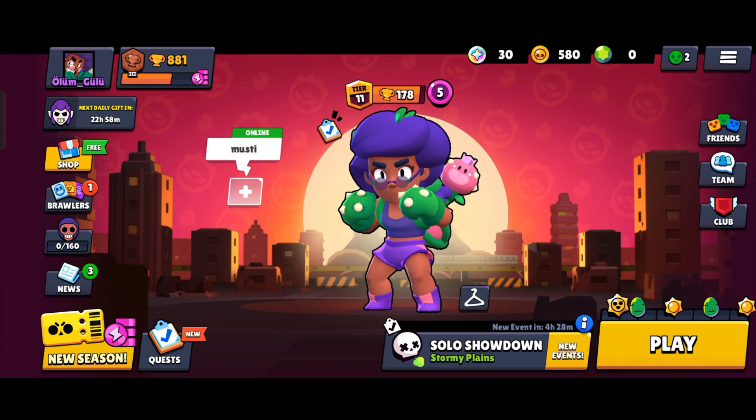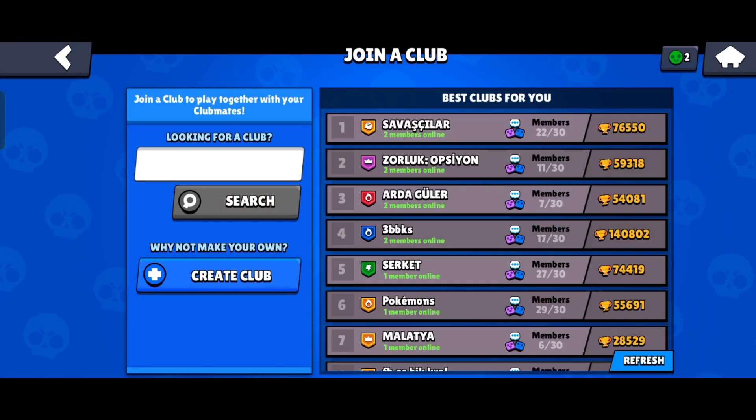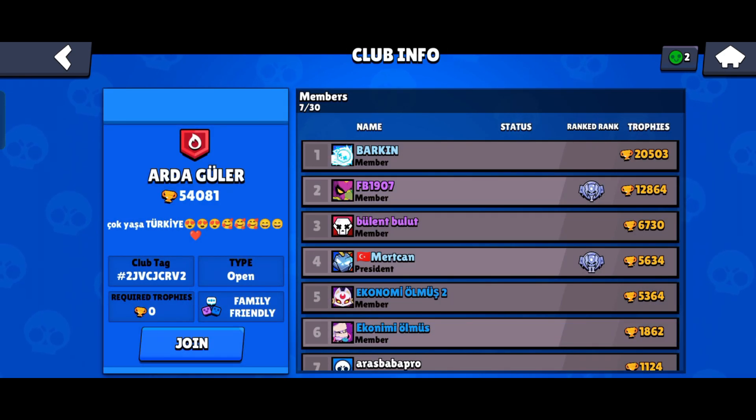What you have to do here is first be in a club. When you are in a club, I can even just join a random one for now.